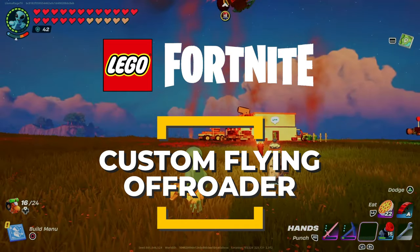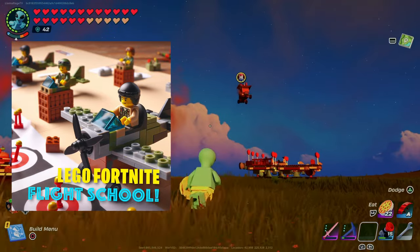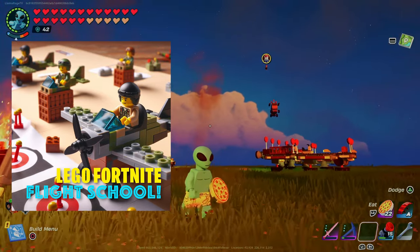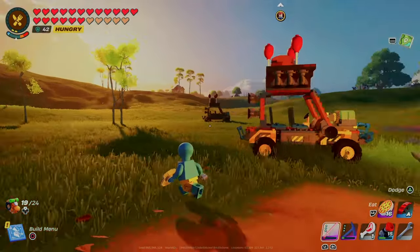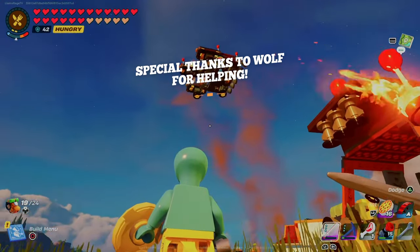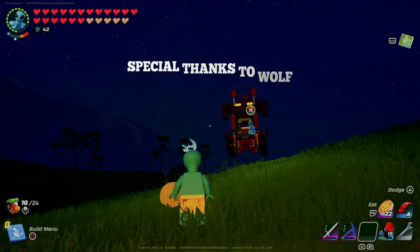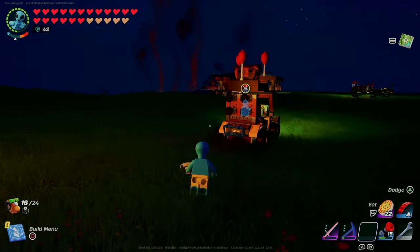I'm about to show you how to easily convert a stock off-roader into a flying vehicle, and I'll provide some very important flying tips to avoid glitching out your vehicle or getting stuck to the sky. Yes, that can actually happen in LEGO Fortnite. Mobility can be a huge challenge in this game — you have a massive map with multiple villages and biomes, and getting between them is often slow and boring. It's time to take to the skies.